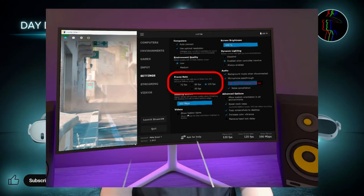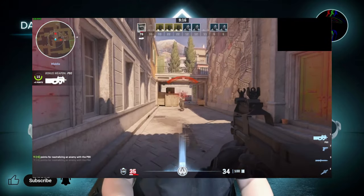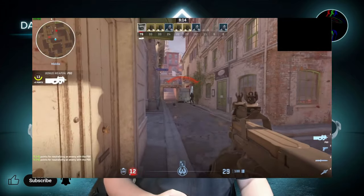Next we have Frame Rate. There is that saying that frames win games and there is some truth in this. At 72 frames per second the image on your screen has been updated 72 times a second, which is once every 13.8 milliseconds. This means that if something happens in the game such as an enemy coming around a corner, you could have to wait up to a maximum of 13.8 milliseconds to see it.